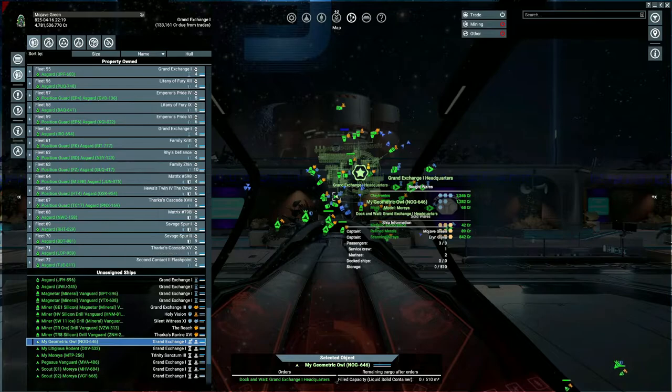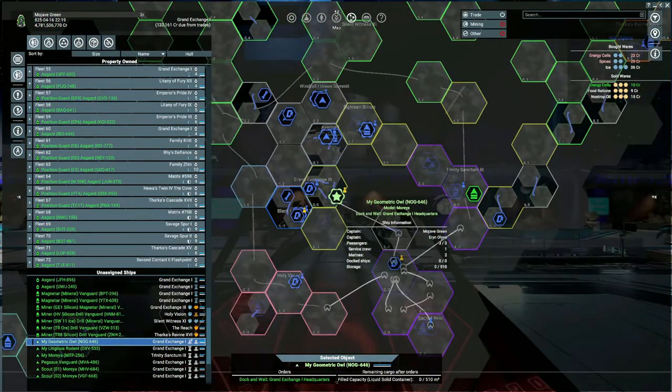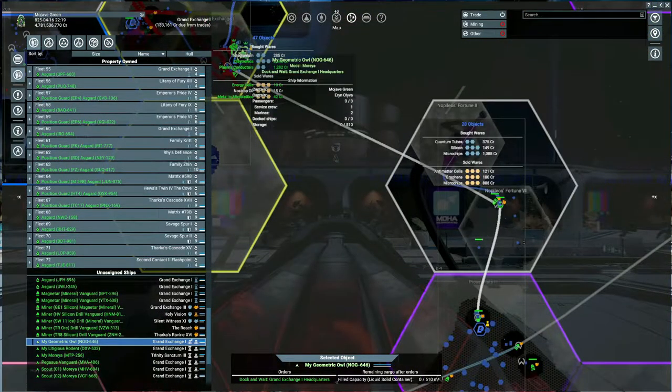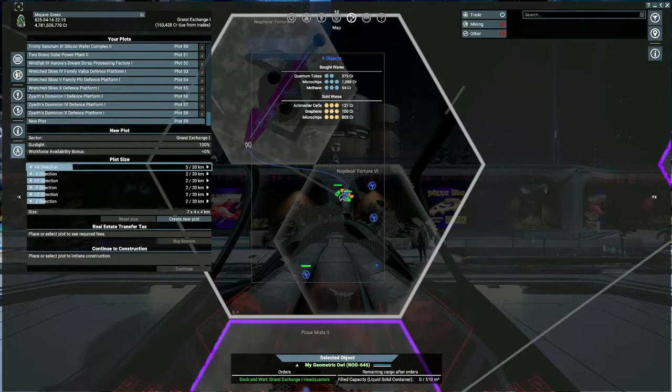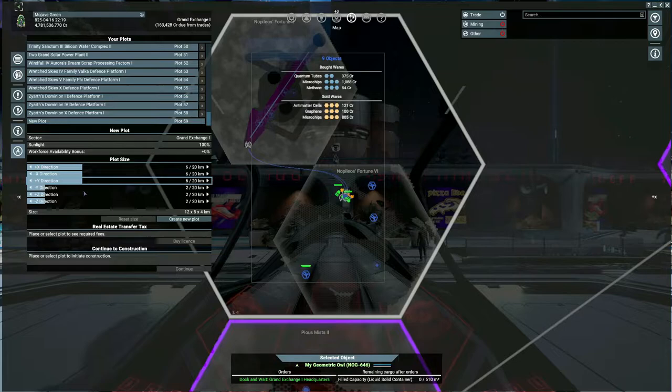Okay, the first thing we want to do to build a microchip factory is to get a plot. And we want to do one here at Napoli's Fortune 6. And we're going to do a 6x. We're going to use a defense plan as a center — administration center. That way we can also claim this sector. This sector is unclaimed.